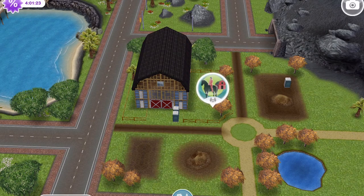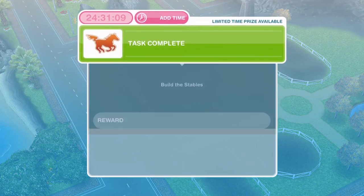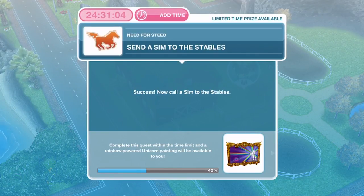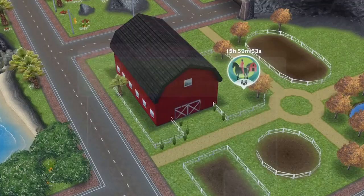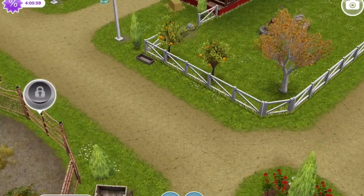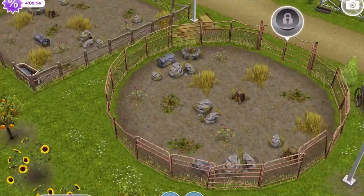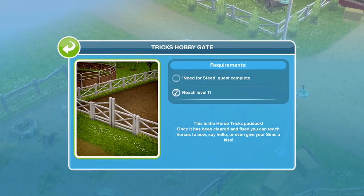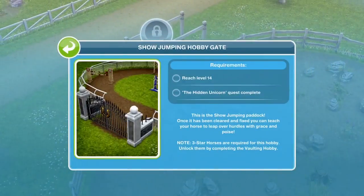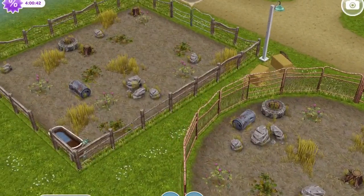The stables are now finished — head over to Mystery Island and click on them. Task complete. Now we need to send a sim to the stables. Call a sim over so we can see what the stables look like for the first time. There's a little barn for our horses, and three different areas for the various horse hobbies: the tricks hobby, the vaulting hobby, and the show jumping hobby. We do need to clear these areas up before we can use them.